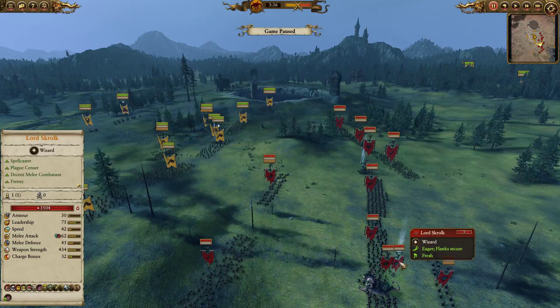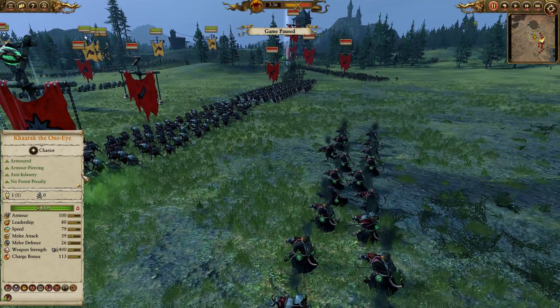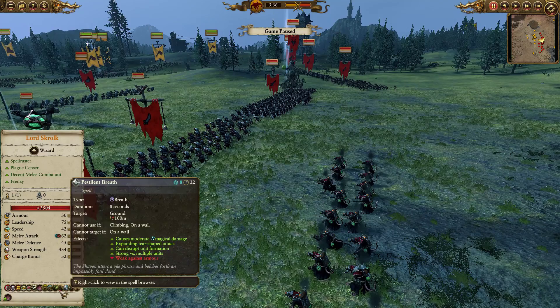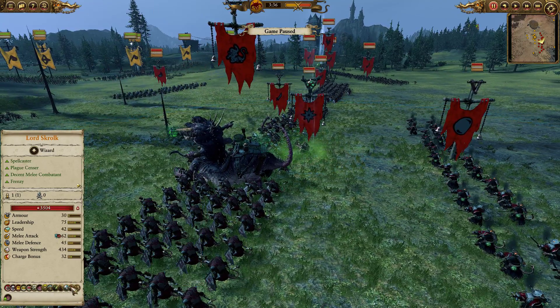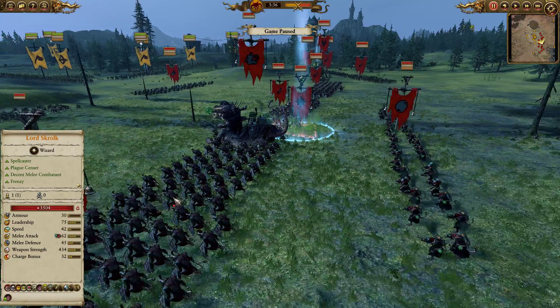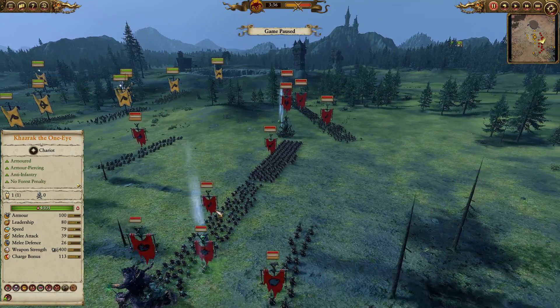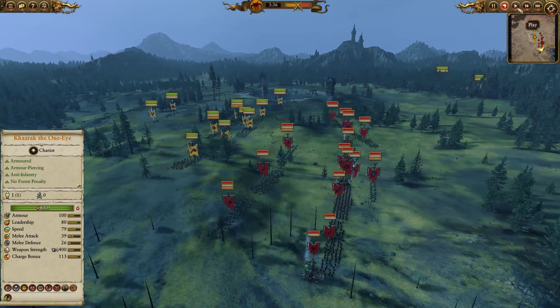My opponent also has Lord Skrulk here coming in with the Liber Bubonicus, Rod of Corruption, Pestilent Breath, and the Aura of Pestilence — nothing too fancy. Stand your ground, Plague Rash, some good little buffs and debuffs. And he's positioned in the center providing some anti-large. So that's three casters in my opponent's army, which means Khazrak's Dark Mail is potentially going to get a lot of use.